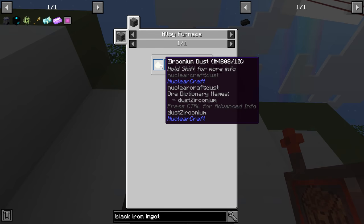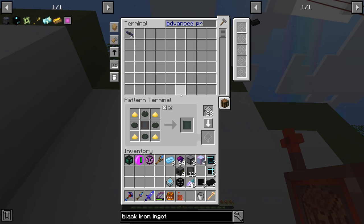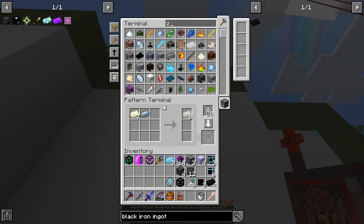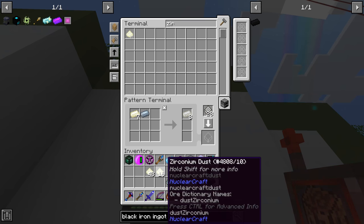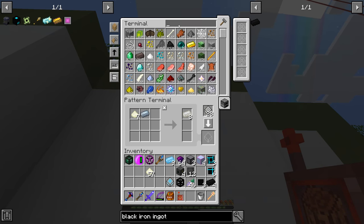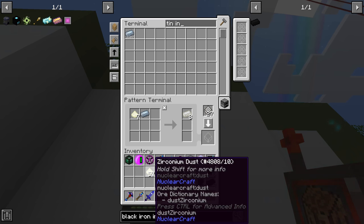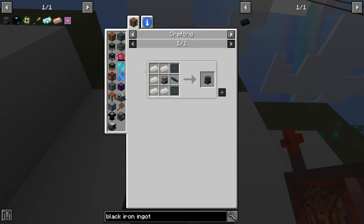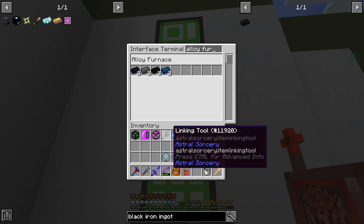The zerk alloy needs a recipe using the alloy furnace from Nuclear Craft — seven zirconium plus tin-110, which can be dusts or ingots. We're making a processing pattern using seven zirconium dust and tin ingots, since we have plenty of those and it avoids smelting the dust separately. We place that into the alloy furnace, and now we know how to make the DU plating for the air compressor.